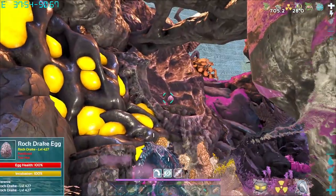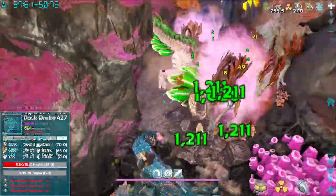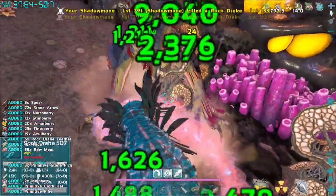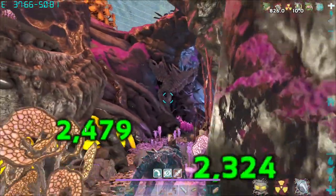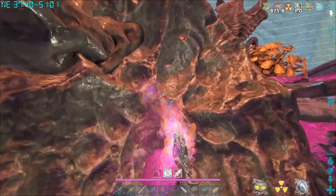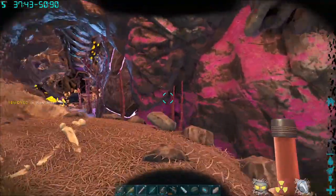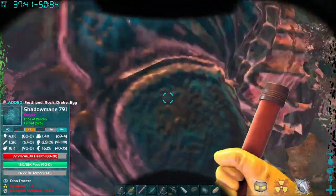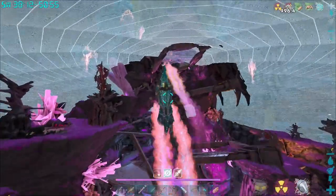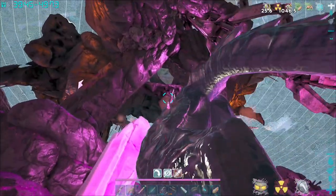You can outrun these guys — they're not bad. If you don't have a shadow mane, check out the earlier video on how to get one. We've got a level 427 here. Get ready to get into another fight, pick up your egg, and jump back on your shadow mane. Try to launch yourself up and ride away from everything as fast as you can, because we still need to get all the way back up to the exit.